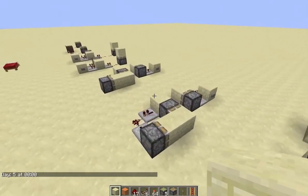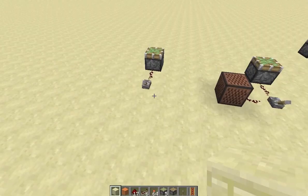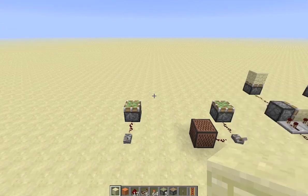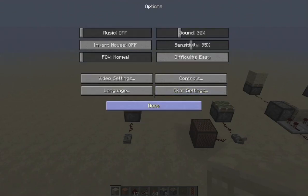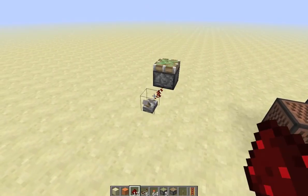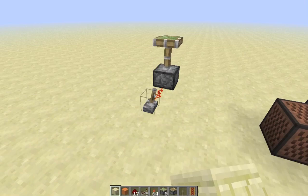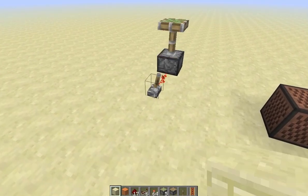Now I'm going to switch into 12w27a and go through all these demonstrations once more. I'm not sure how this recording will turn out because I normally record with Optifine and I can't get that obviously. But you can see I am in 12w27a in the top left. Just activating the piston — it does act a little bit slower, it's a little bit hard to notice unless you're flipping the lever back and forth, but it does act a little bit slower.